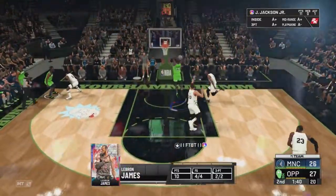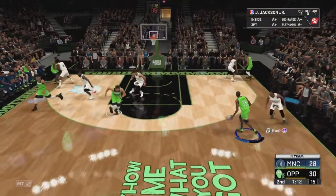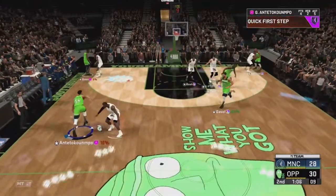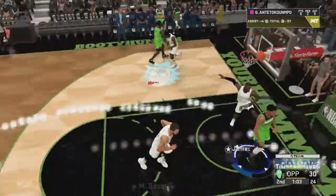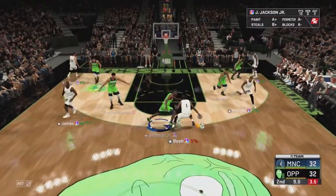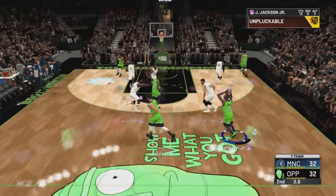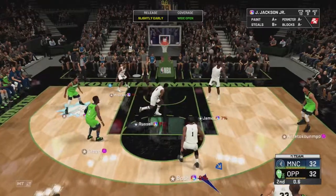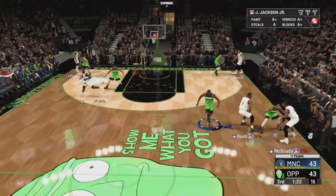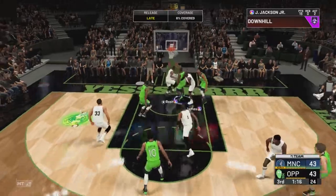Jackson on a cut to the basket — he is getting these backdoor cuts all game long. Can we get a steal? Weird animation — give it to him, why would you not pass it to Gasol? Take the easy dunk. We got to D up. We're good — there we go. Give it back to Jackson, he's popping that from deep and that one's off. Solid first half.